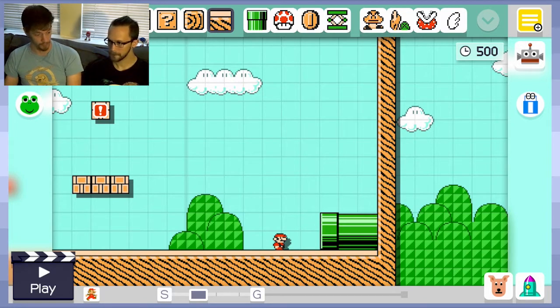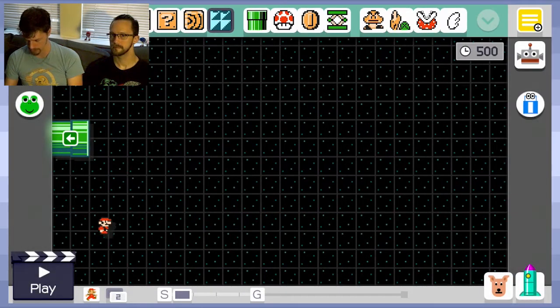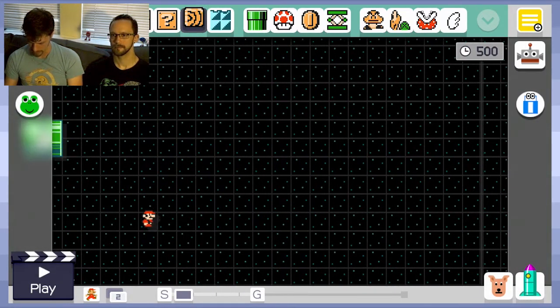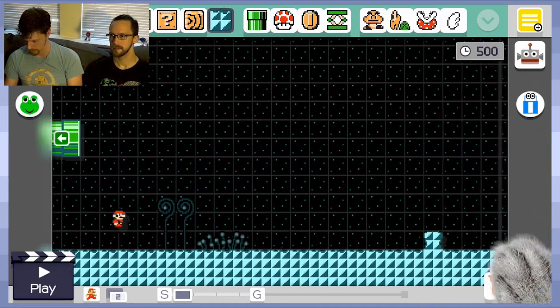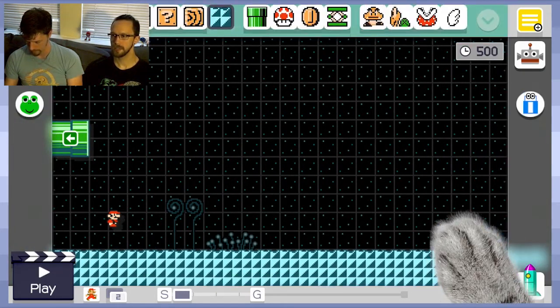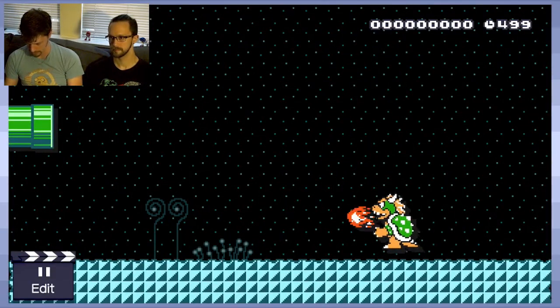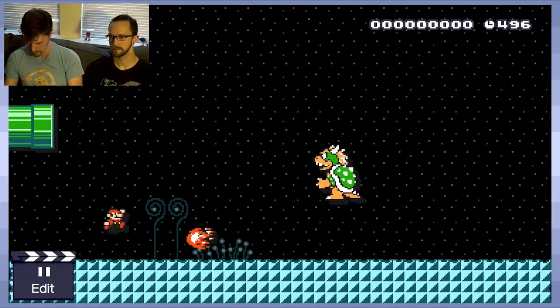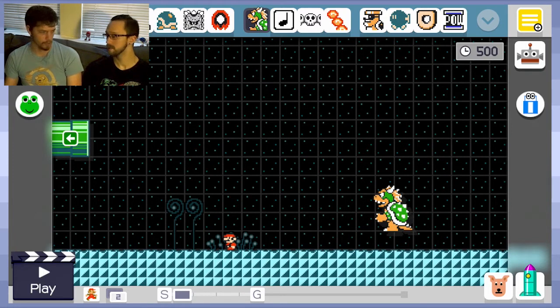The thing that determines whether it is a boss battle level versus just having a boss in it is that the boss itself has to be an imposing force at all times. It doesn't have to be something you're fighting at all times, but it has to be there as a challenge. So I'm going to bring Mario over and we can decide from here. For Mario 3, I think Bowser jumps up and crushes things below him. We'll just play from here and see — he's going to shoot fireballs, typical.